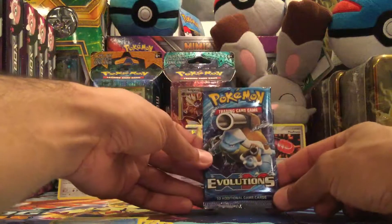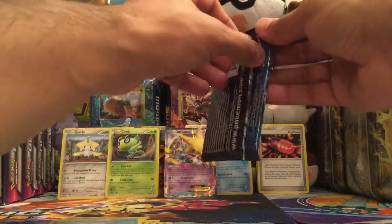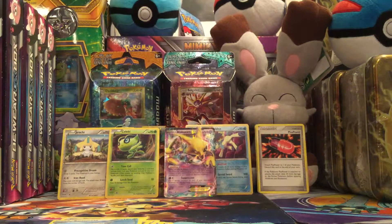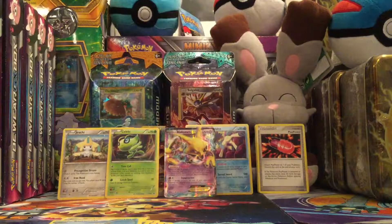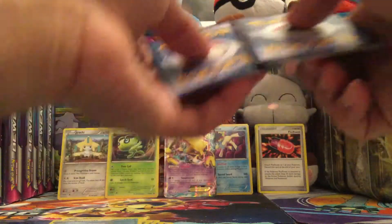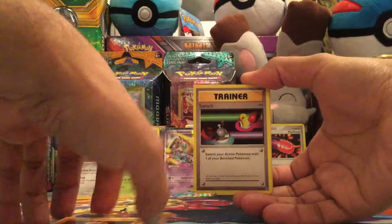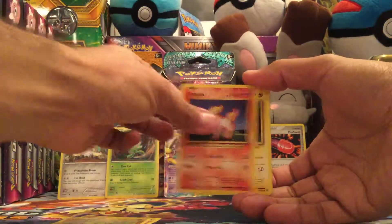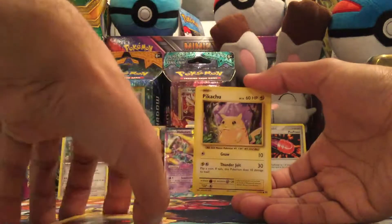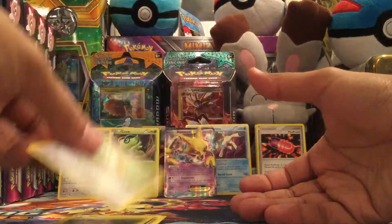Two packs left to open, and it looks like Mega Blastoise is going to be on this Evolutions pack. There is the code card for you — good luck, hope you get something good. We have Magmar, Switch Trainer, Devolution Spray, Vulpix, Sandshrew, Ponyta, Magnemite, Pikachu, Voltorb. And the reverse is a Raticate non-holo rare.